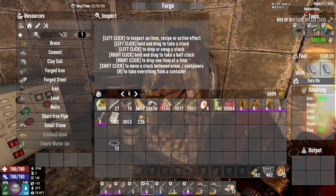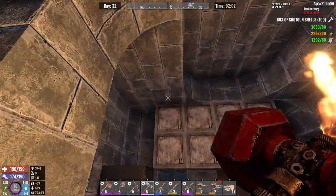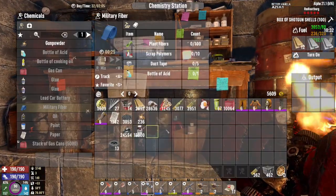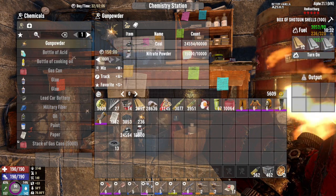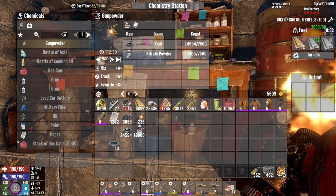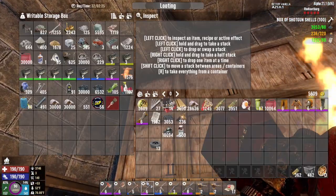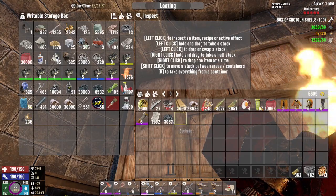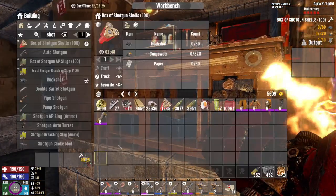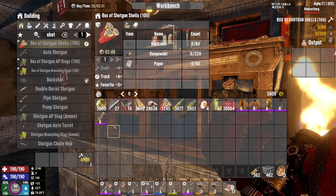So gunpowder — we'll make 750. And zero. There we go — 112 minutes. Let's get started. All right, put those away, that away. None of the shotgun shells have been made yet — this is 16 seconds. We are about to put down our four-by-four. If we can, we'll make the gyrocopter, but I don't think we'll ever get to use it, which is really unfortunate.